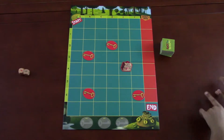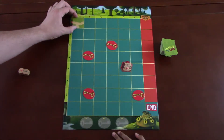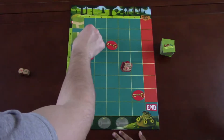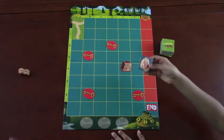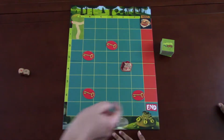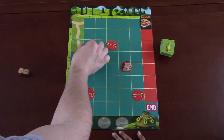Nathan draws a tile — we have two ways to go. I draw a tile and can go down or right; I'll go down. Nathan draws another tile and gets an ogre — the ogre moves every time you draw one, advancing one slot. If the ogre reaches the end first, we lose. I draw next and get a bend, so I bend down this way.